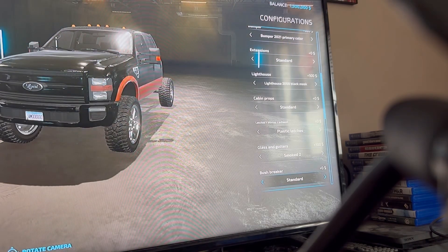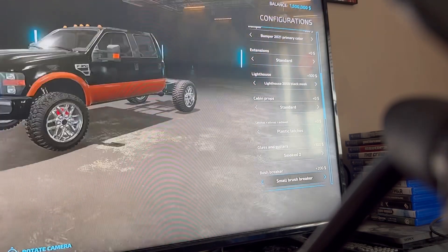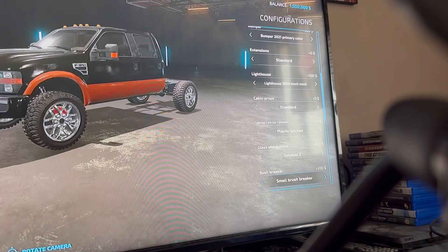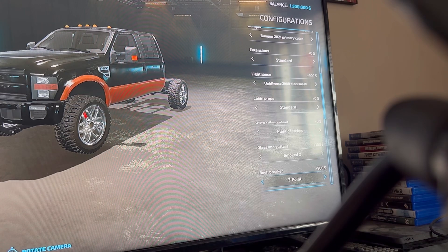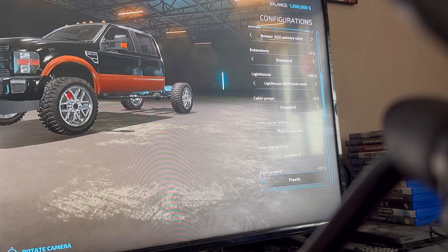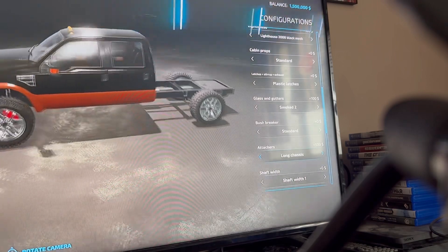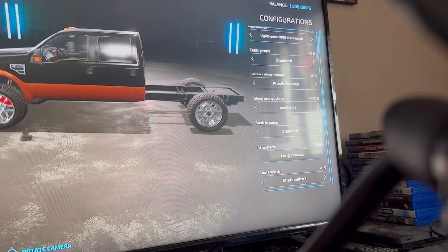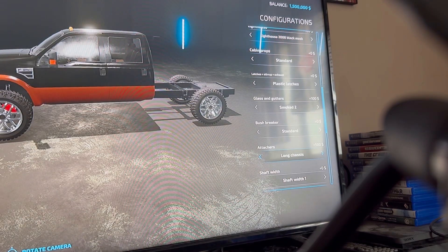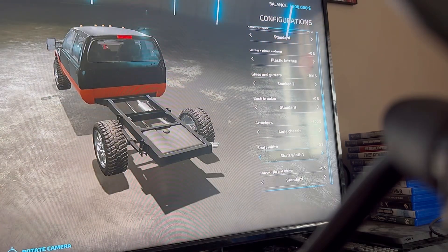Rich breaker — so it's just bumper damage. You can have a plastic small one which is like a little ram bar, a big one which looks like a cattle guard, a three-point hitch for some reason, and standard. I'm going to go with standard. Chassis options — it can be either a short chassis or a long chassis. I do not like the way short chassis look, so I'm going with long chassis.